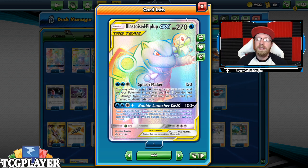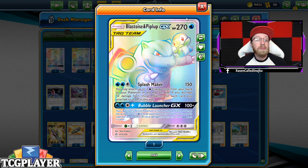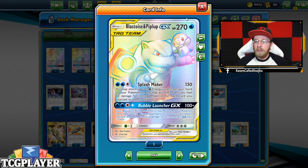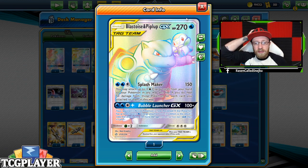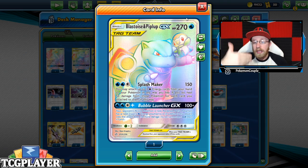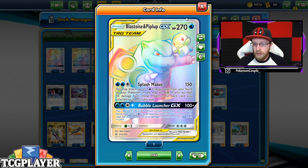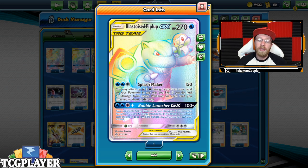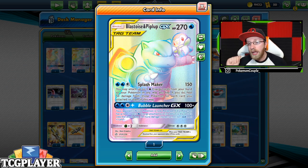So Blastoise and Piplup — Splashmaker deals 150 damage and you may attach up to three energies from your hand, healing 50 for each. Then there's Bubble Launcher: with six energy it deals 250 damage, but for us the Paralysis is more important. For three energy you can also paralyze your opponent, and we'll be playing three copies of this Pokemon.